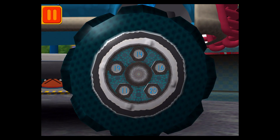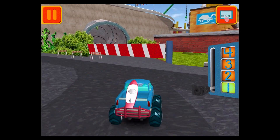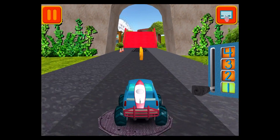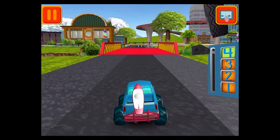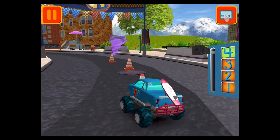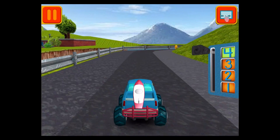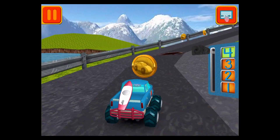We need a big lug nut! Tap on the lug nut that has the largest number! Woohoo! Great! We're going to have to get back to the track! The more coins you collect, the more cool stuff we can unlock! Oops! Better steer around those! They can really slow you down!